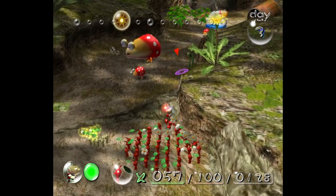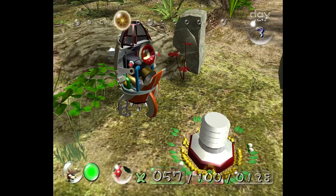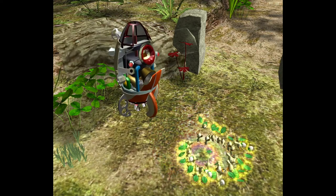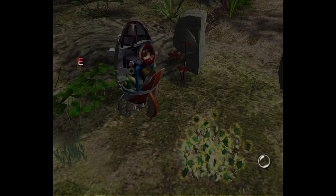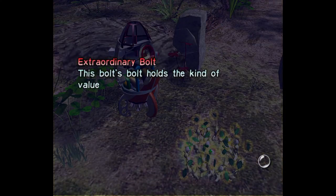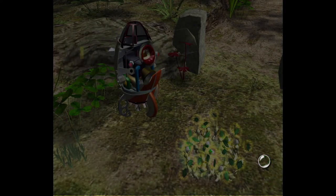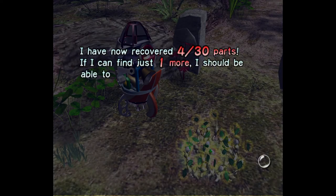Get our reds — their best fighters. Try and maneuver over this tree. It's the Extraordinary Bolt. This bolt holds the kind of value that only a true connoisseur can understand. I have now recovered 4 out of 30 parts. If I can find just one more I should be able to increase my ship's capabilities.